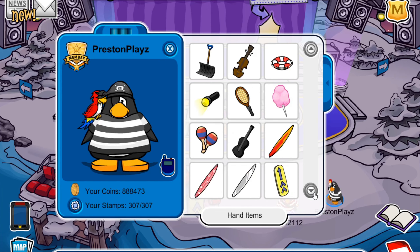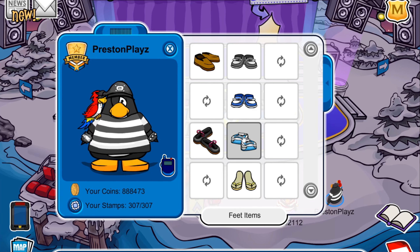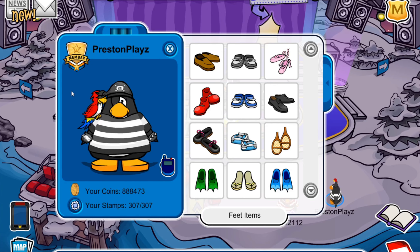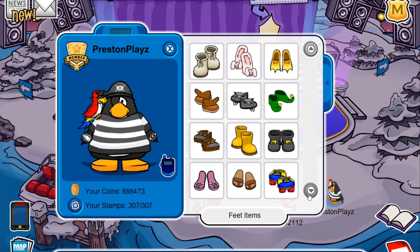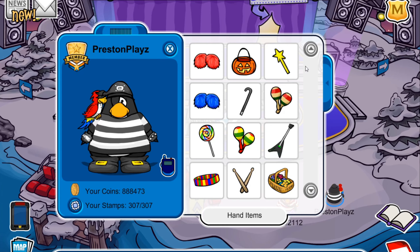For the hand item, I guess we're just gonna go with the shackles or whatever you want to call this. It doesn't even look like a pirate — I mean, it kind of does. And then for shoes — oh yes, right here! Boom boom boom. I like it, but I gotta find a different hand item because that does not look right.